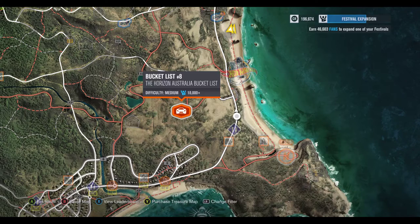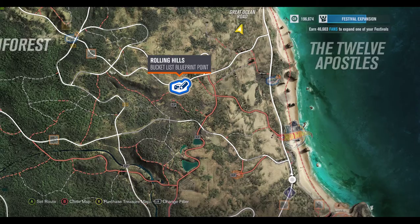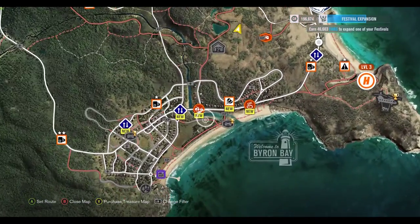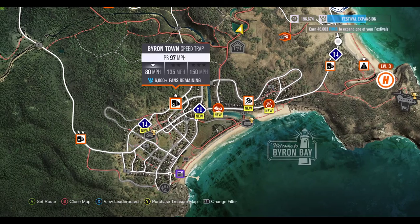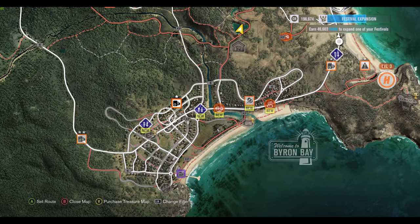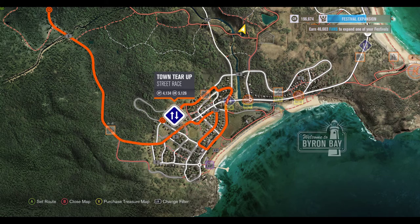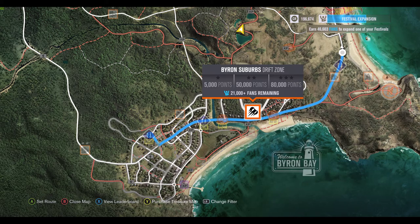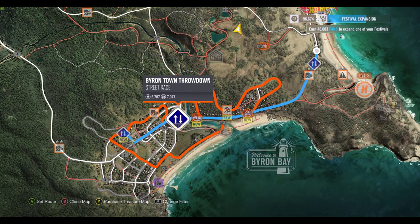There are bucket list events — kind of events with specific vehicles doing crazy things. There are also bridge scrambles, circuit races, speed traps at 80 and 135 miles an hour, street races. There's a drift zone — those are pretty tough. Drifting is definitely an acquired skill in this game.